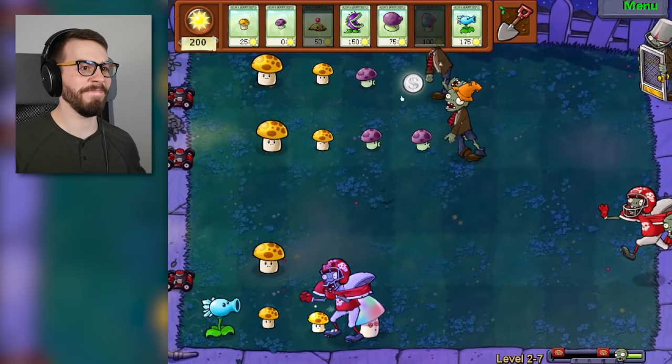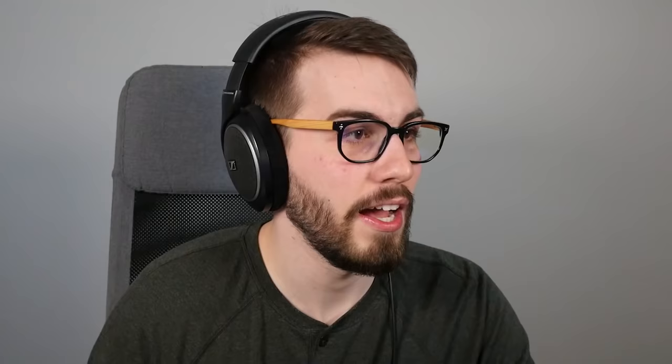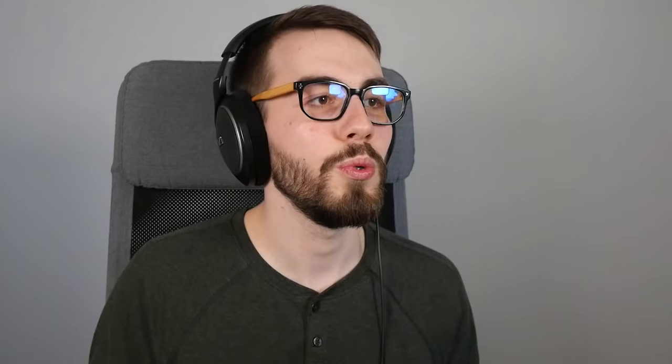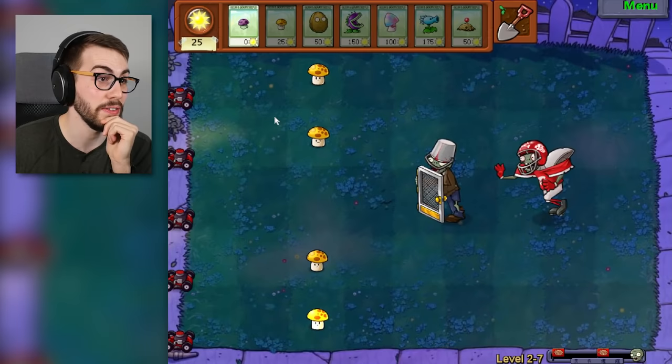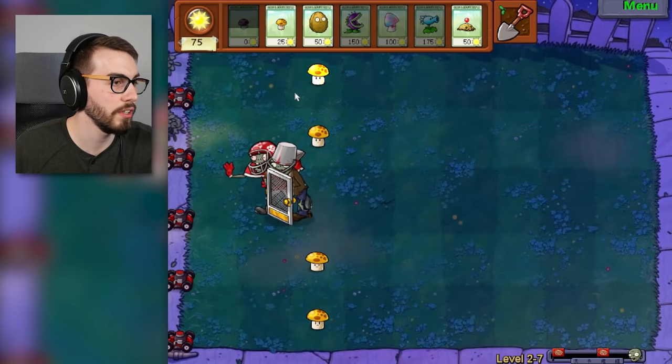Puff-shrooms, garbo. Not another one! But we got this now — we might be able to slow him down, blow him up, kill him. He ran past it, which means that I'm kind of doomed. I've been trying this one for a while — no doubt you didn't see a ton of it because it's just a lot of fails. Okay, walnut — we need a walnut, that's all we need. It's gonna make our lives easier, give us a chance to do all kinds of stuff. We got the chomper — it does the fume-shroom's job.